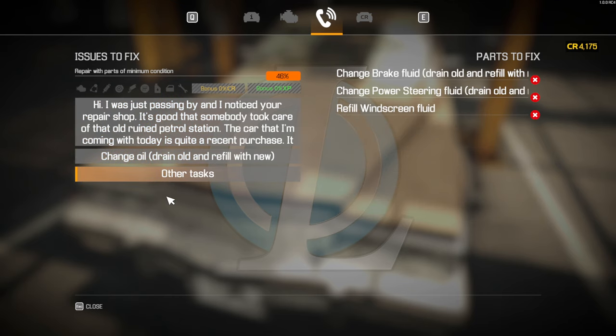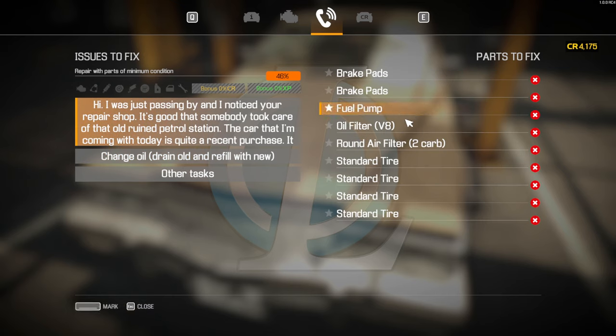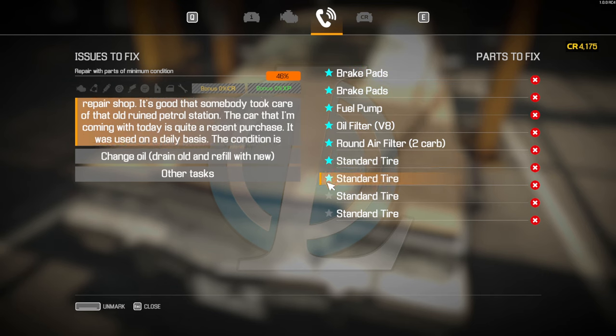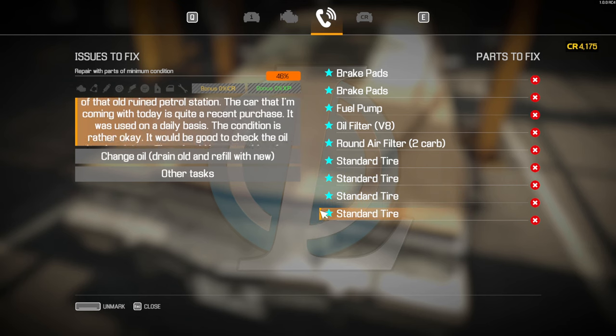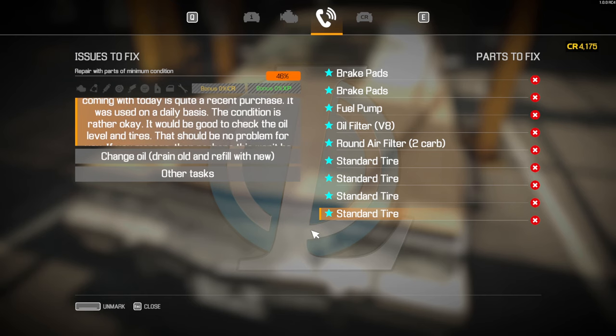So we've got to change the oil, and the other tasks are basically change brake fluid, power steering and refill windscreen fluid, so that's completely fine. The main task is brakes, fuel pump and all of this. What we'll do is mark all this up, because that's the joys of this game — you can mark everything. You don't have to just click on stuff anymore, you can push spacebar. That spacebar shortcut is so cool, it's got a lot of shortcuts now.